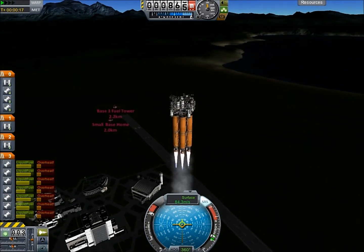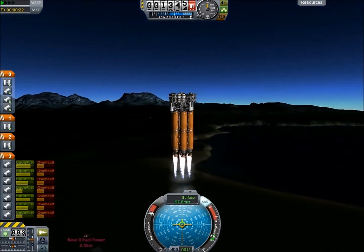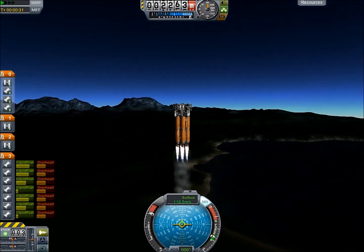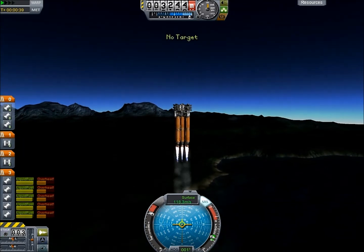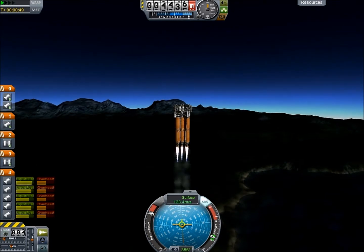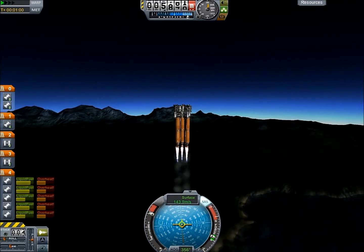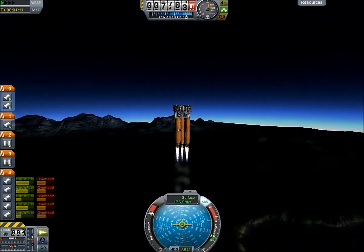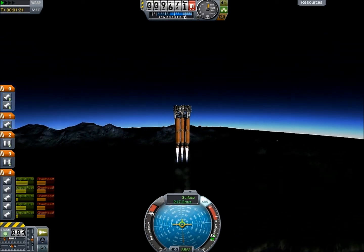Launching again the exact same Space Crane, except this time instead of four return rods, it has four rovers attached to it. These rovers are specially designed for Minmus to be basically like hovercraft. I adjust the staging just to make sure it doesn't turn on all of the engines from the rovers like it did last time with the return rod engines. But for some reason, as you'll see later, that doesn't quite work.